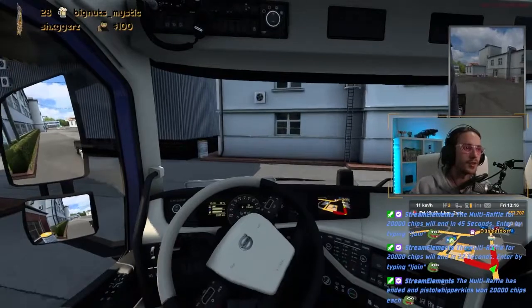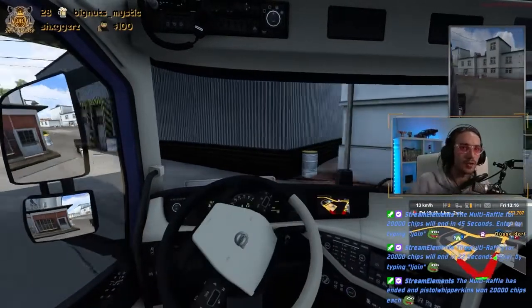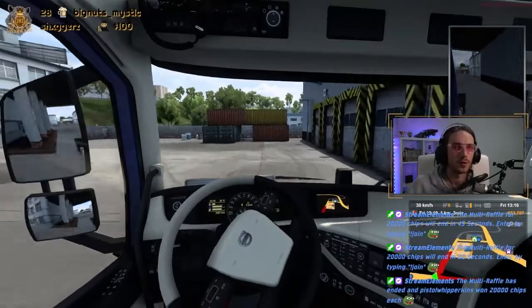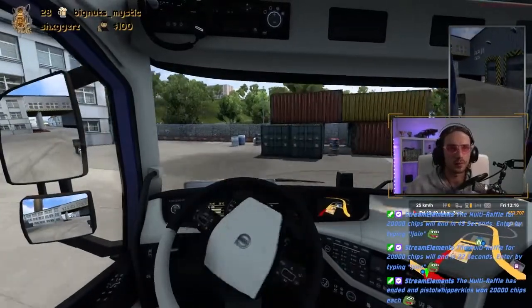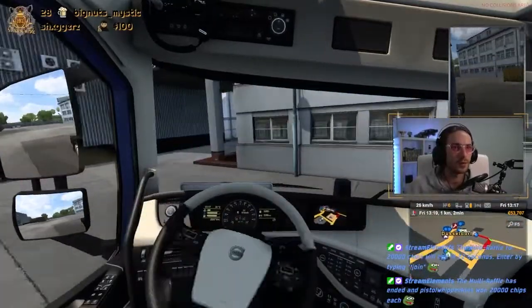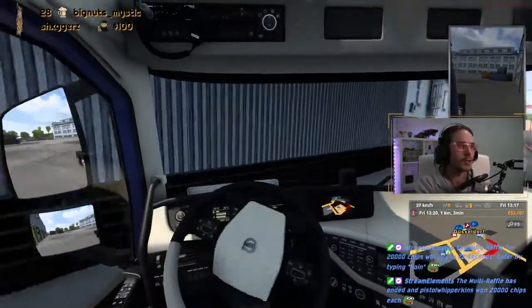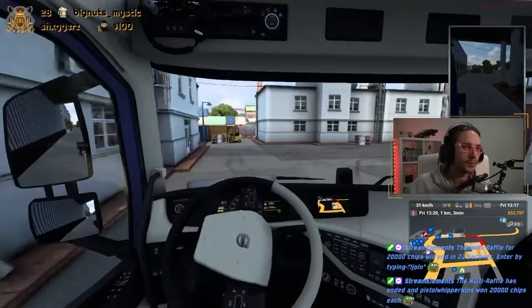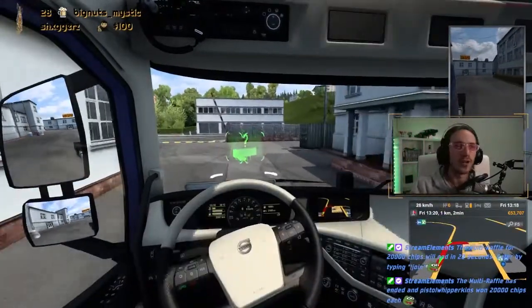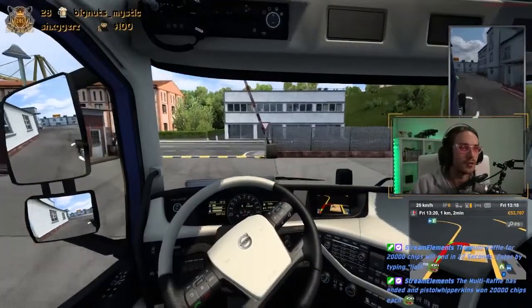Anyway, do a U-turn. Stop being silly. Actually I think I can just drive through here, which might be handy. Can't drive out of here though. That's alright, no worries. We're getting this double trailer — I don't know how this is going to go. A whole bunch of trucks around.